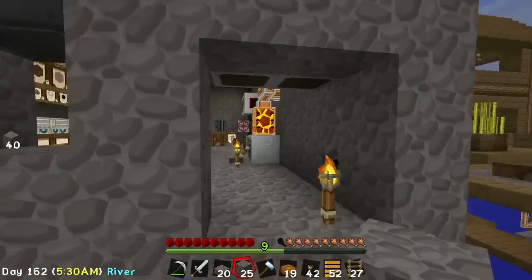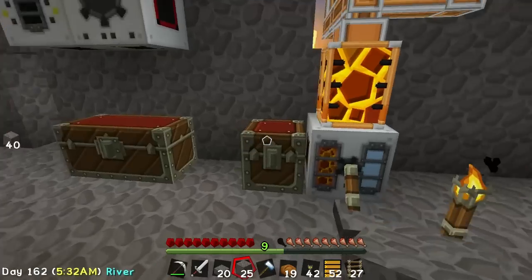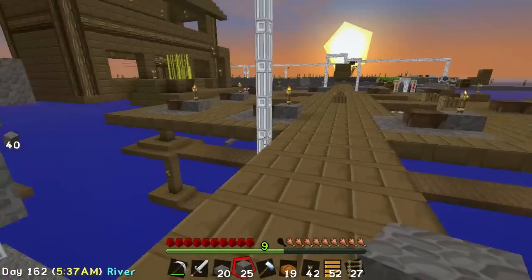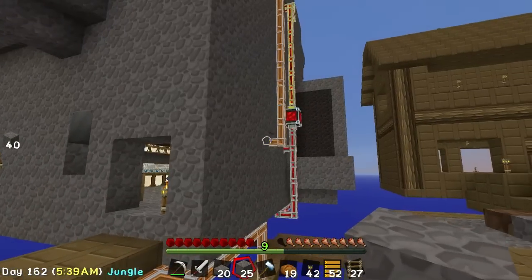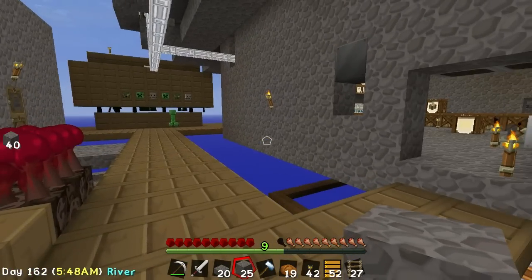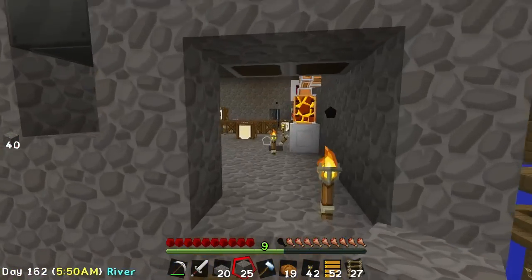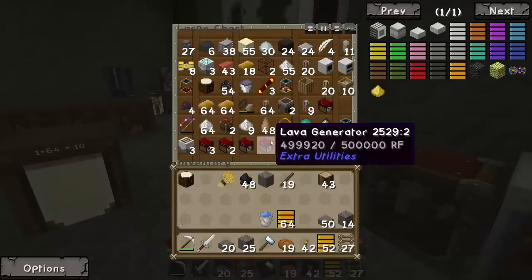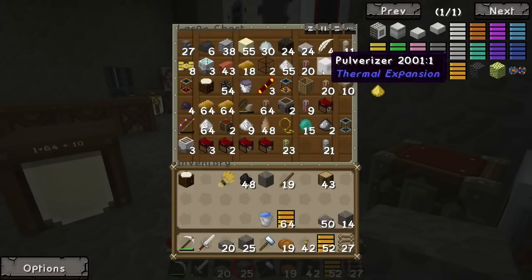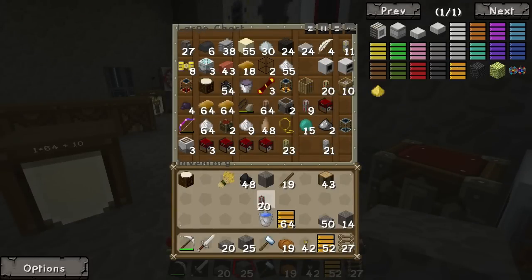So we need power over there now. How are we going to get power over there? If we double up on that energy cell there, we can just run this 400 stuff over there. That would do the trick. I think that's what we'll do. What have we got in here? We've got hardened leadstone. We need hardened - we need a lot of hardened. We need an energy cell.